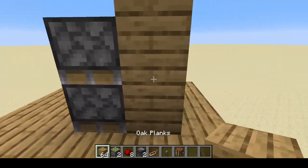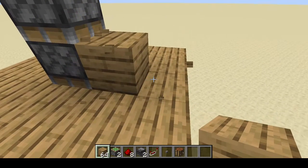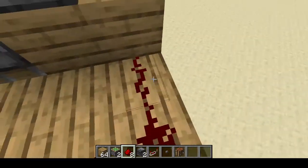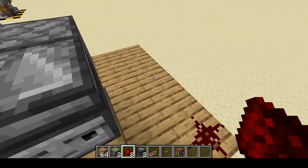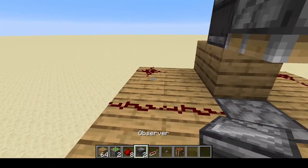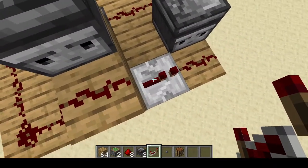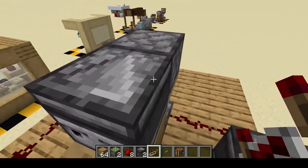Now we can place this block back in here. Next, we can break that block and that block and place another block in right here. So we can place our first observer right here. Next, we can just continue by placing redstone all the way over here — one on top, one here, and two redstone over here. The second observer can then just go in right here. The repeater can simply be placed in right here, and this repeater needs to be set on two ticks. That's really important because otherwise it's not going to work.